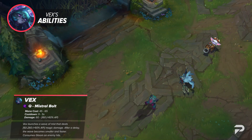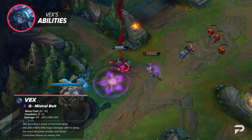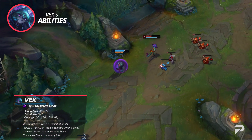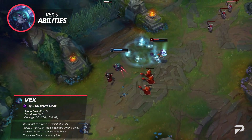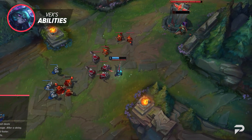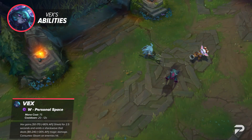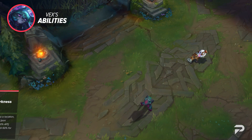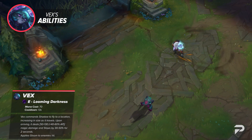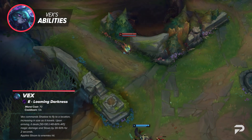Her Q is Mistral Bolt — Vex launches a wave of mist in the target direction, dealing magic damage to enemies it passes through. This skill shot starts out slow and wide, but after traveling 500 units it gets much faster and narrows in width. W is Personal Space, where Vex emits a shockwave around herself, gaining a shield and dealing damage to all nearby enemies. Her E is Looming Darkness, where she commands a Shadow to move to the target location, increasing the radius of the area as it travels.